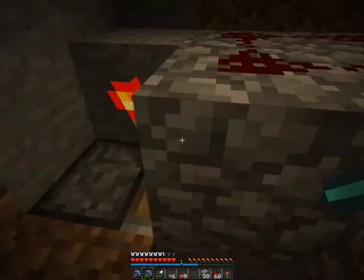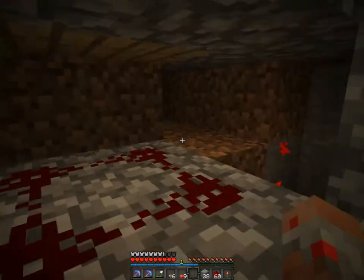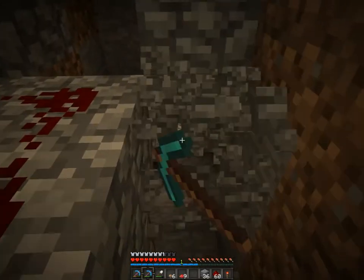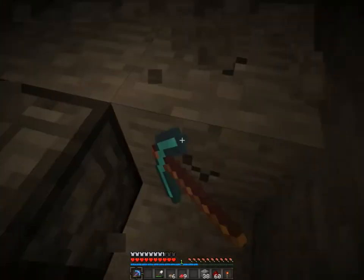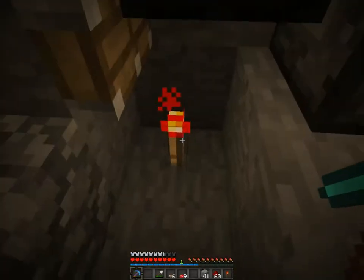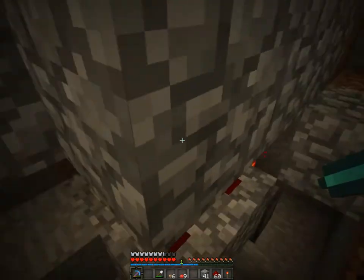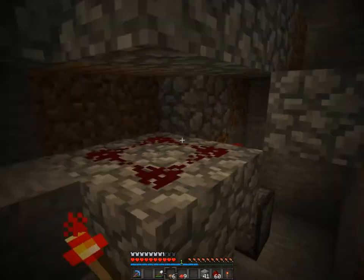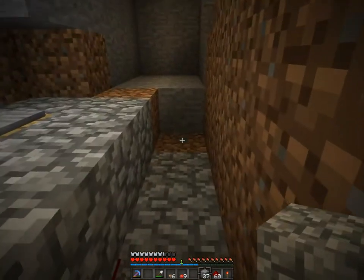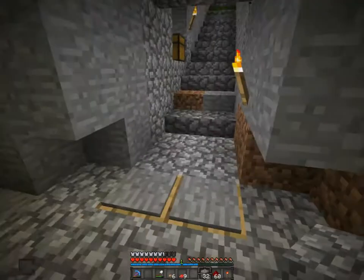Okay everybody, so I figured it out. Didn't have to do anything too complex, actually. Basically all it is — a piston here, and then two blocks, piston there, a torch — basically just a T flip-flop. However, the redstone current is activated by the pressure plates, so it's just a regular T flip-flop but led by a different wire.